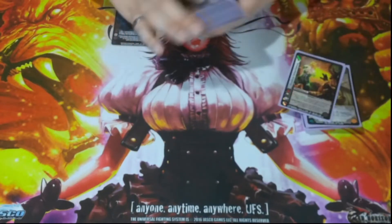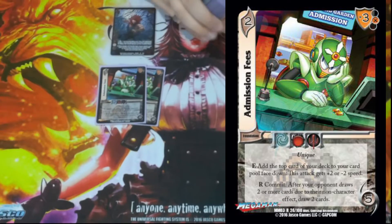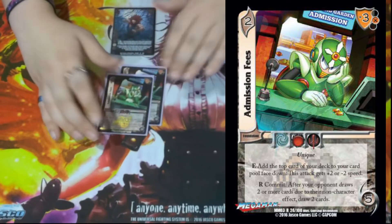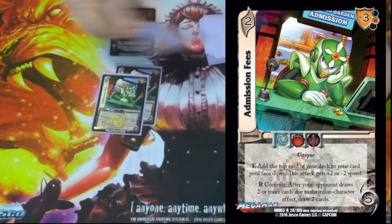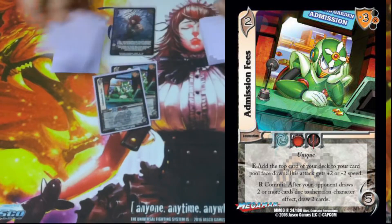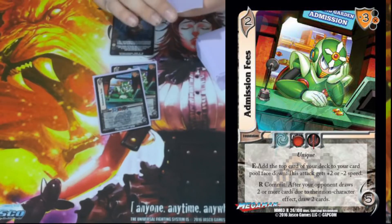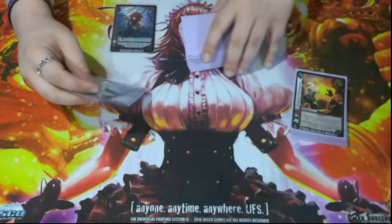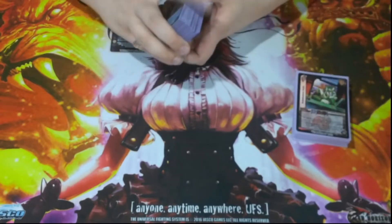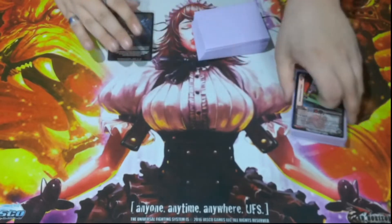We have two Admissions Fees. It is a 2/5 of the 3 mid block. Enhance: add the top card of your deck to your card pool — this attack gets plus two speed or minus speed. That ability is nuts — it's doubling up on Akuma. You give something two speed with this by adding a face down in, then two speed with Akuma by adding a face down in and gaining Stun One. So basically all your attacks gain Stun One and plus two speed plus two damage. It's crazy — a staple in the Evil build, essentially a four-of staple.